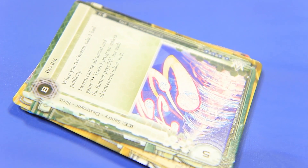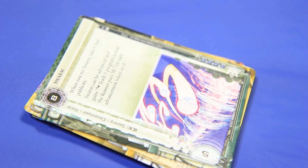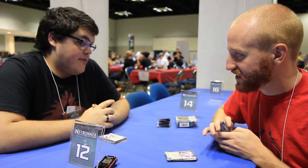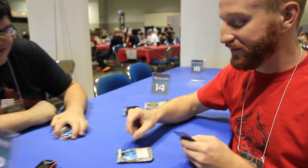Swarm - it's a five strength sentry, a destroyer, illicit, eight cost. When you rez it, you immediately take a bad publicity. So they're going to have so much bad publicity it's going to be insane. Swarm can be advanced and gains: trash one program unless the runner pays three credits for each advancement token on it. Five strength sentry, four influence. As a criminal, you can trash it and they rez it again and take more bad pub. I think this is a really good piece of ice.